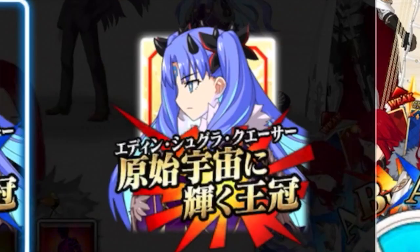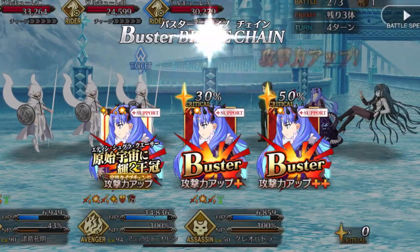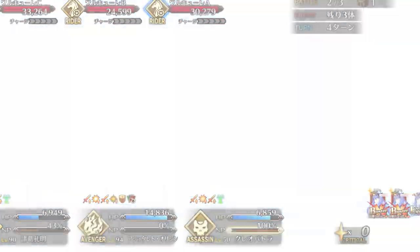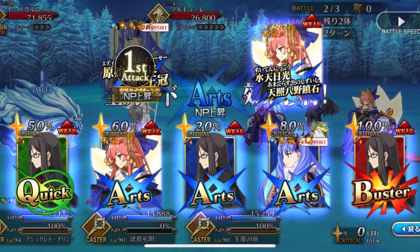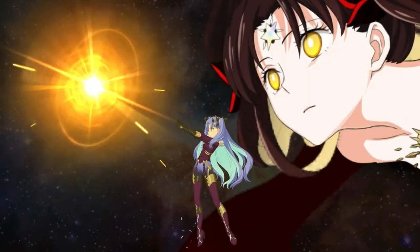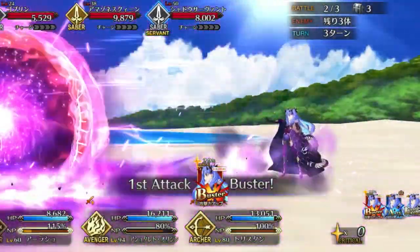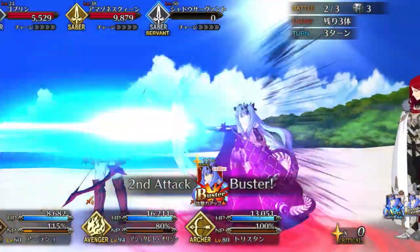This allows for two feasible approaches. The first is to embrace Buster, maximising damage potential. On the other hand, a better and perhaps more sustainable option is to make it Arts, which is indeed the NP's natural state, as this unlocks Space Ishtar's looping potential, allowing her to repeatedly pulverise her enemies.